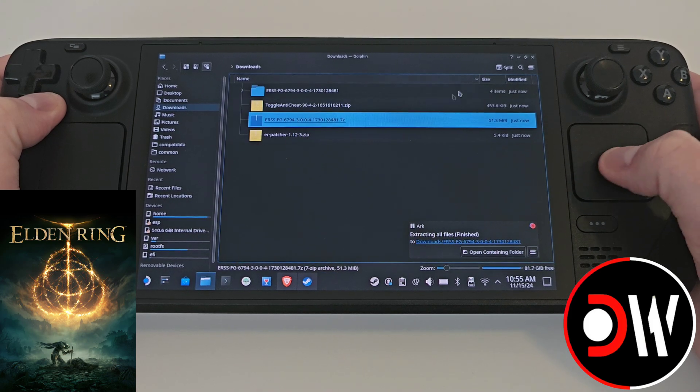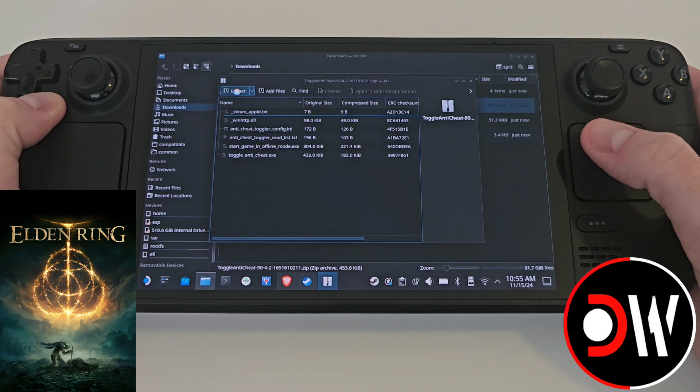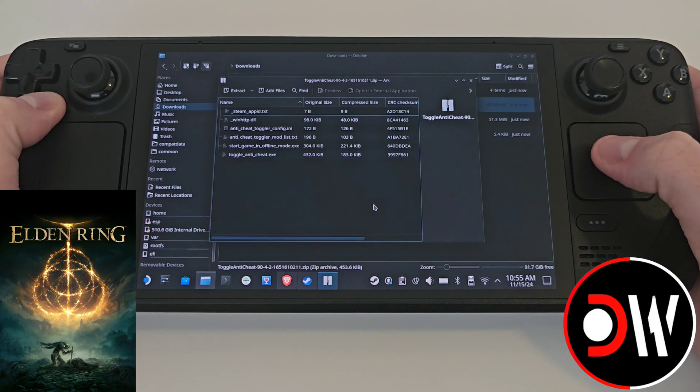Once that's done, close the window, come over to toggle anti-cheat, double click, extract, make sure this is checked and extract again.